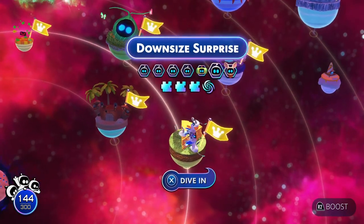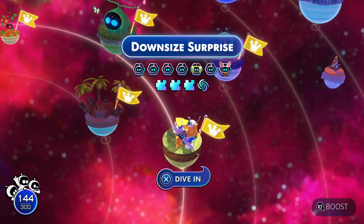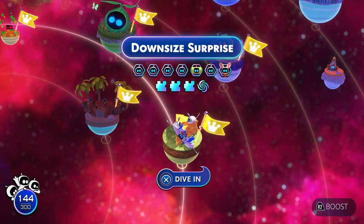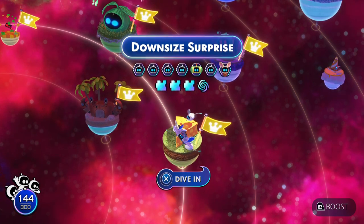So what you need to do, you need to come over to the downside surprise and unlock that green bot right there. He's called a prince, obviously from a game.